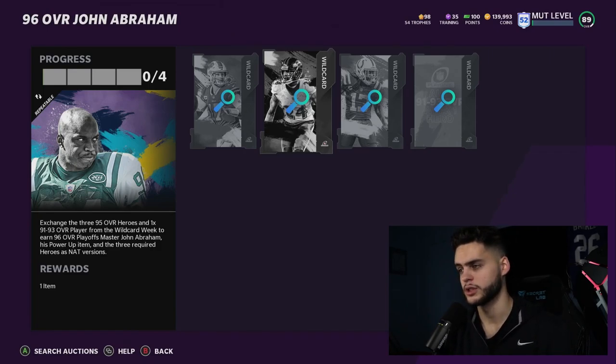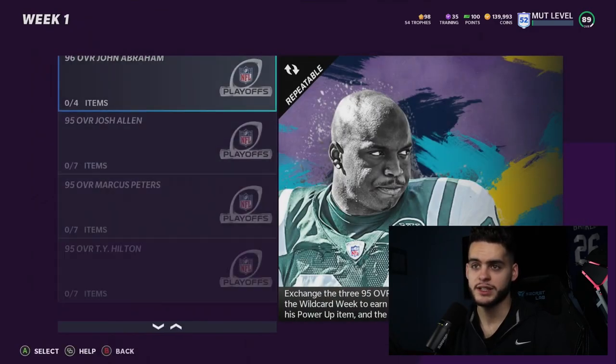Get your free player from the solos first, put them in the set, do the set, sell John Abraham, and keep those three players. Don't forget you also get Marcus Peters — so now you're getting Marcus Peters, Josh Allen, and Ty Hilton. Divide the cost by three and it's about 50k per player, filling out three spots on your budget squad with 95 overalls that would normally cost 200k+ each.